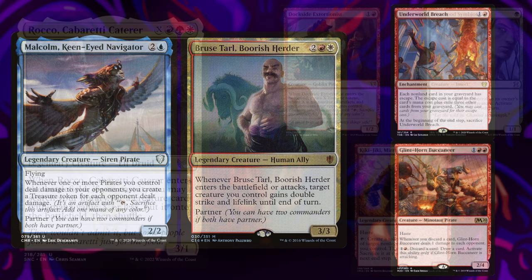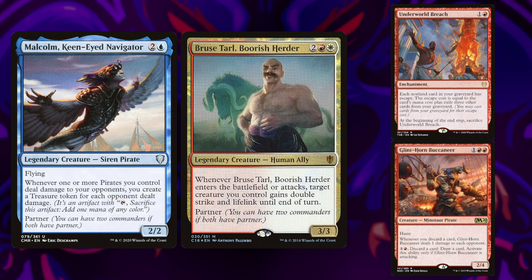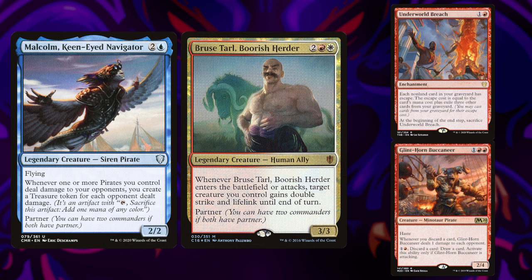Next up is Fernando, who's brought Malcolm and Bruce. Jeskai Pirates is another speedy deck with a multitude of combos, whether it be Underworld Breach, Dual Caster Twin Flame, or even the ever-popular Glint Horn.